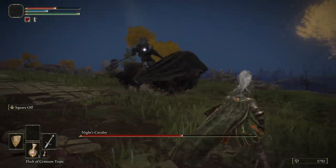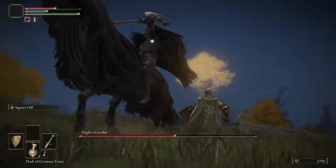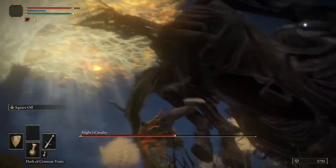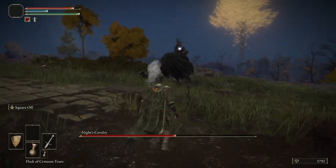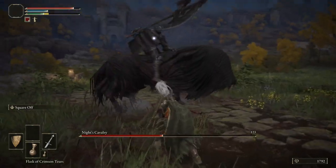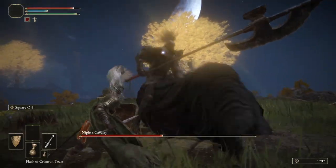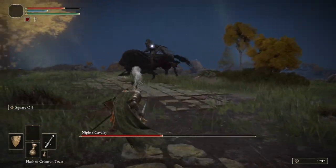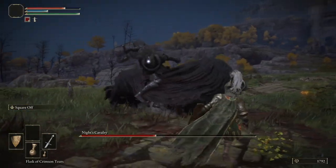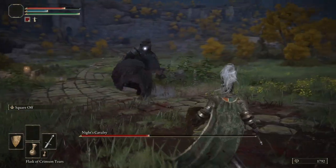Keep rolling to the right, moving to the right, anticipate those attacks, roll through those heavy swings, through the rear-ups — keep rolling and try to give yourself an opportunity to just hit him once or twice. Roll through those incoming attacks when he's coming towards you. You can see the horse's health is starting to get pretty low — about 15%. Those hip checks are why we don't want to be on his right. You don't want to be to the left of him because of those hip checks and because that's where his weapon resides. So keep moving to the right.